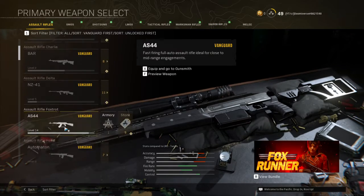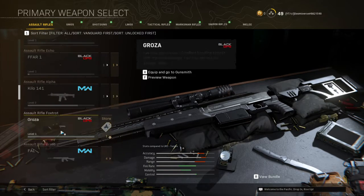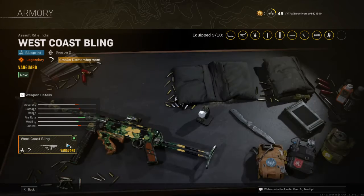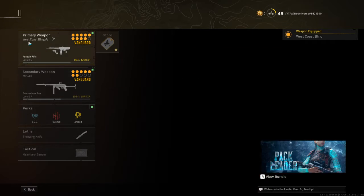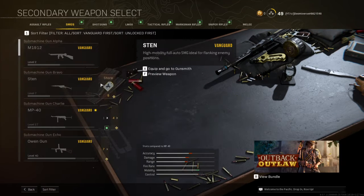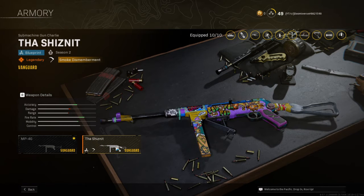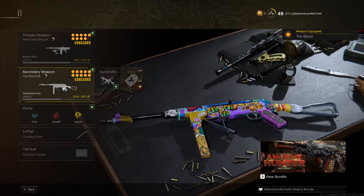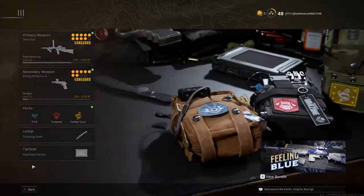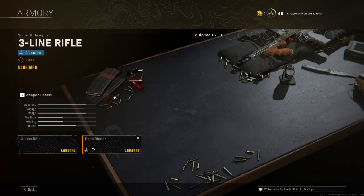So we want to do the Cooper carbine. We should also have, for a third class, overkill — the three-line sniper is the ball grub.